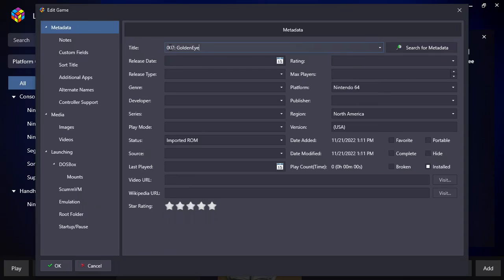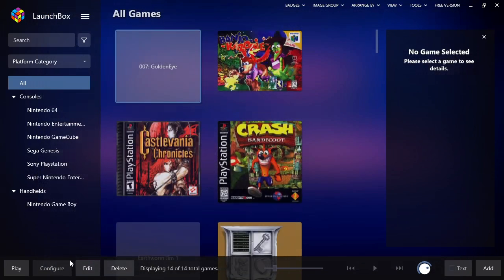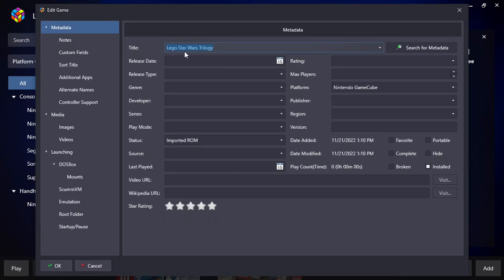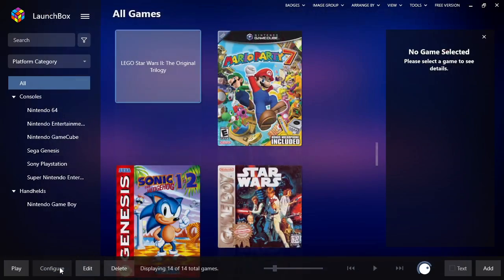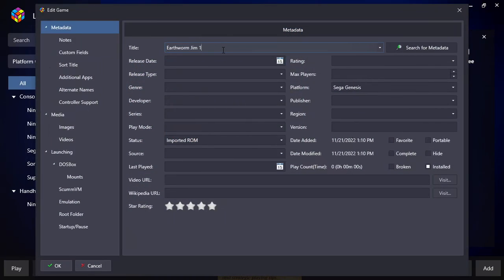If we look at it, it says '007: GoldenEye.' I bet it just can't find the file, so let's delete that colon for a second — just put 'GoldenEye,' hit Search for Metadata, and there it is. We click on that and save by clicking OK. You could immediately go to Media and try to download media, but we're going to show how to do this in batch. Now let's do the same for Lego Star Wars Trilogy — hit Ctrl+E. It's probably just a title mismatch. Search 'Lego Star Wars' and it comes up as Lego Star Wars 2: The Original Trilogy. Excellent — save that.